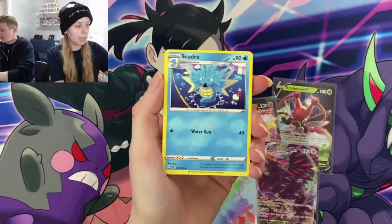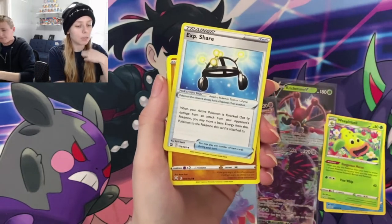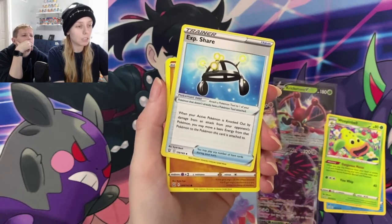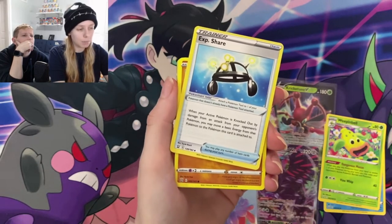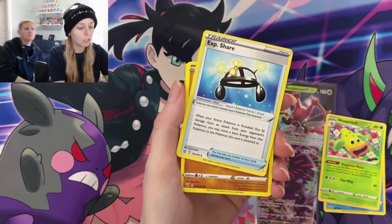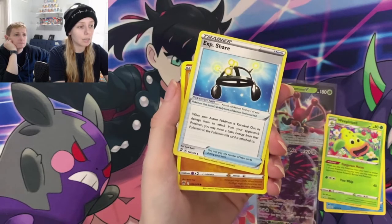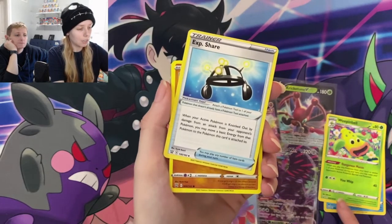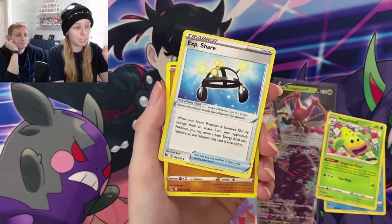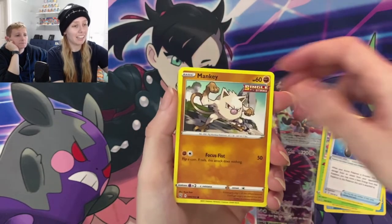Nikki's last pack — let's get some last pack magic. EXP Share: when your active Pokemon is knocked out by damage from an attack from your opponent's Pokemon, you may move a basic energy from that Pokemon to the Pokemon this card is attached to. Listen carefully — poison damage and burn damage do not count. That is not damage from an attack; placing damage counters is not damage from an attack. Damage from an attack means a Pokemon used Vine Whip and hit you for 40. Damage from an attack is not placing damage counters, burn damage, or poison damage. I learned that the hard way.